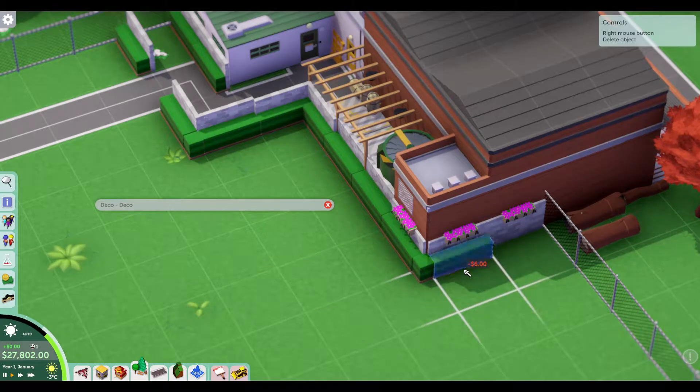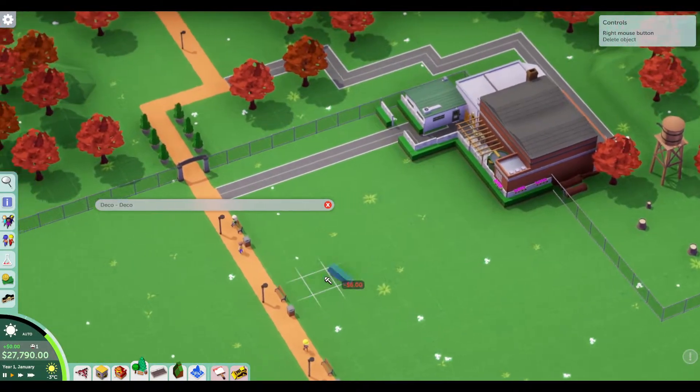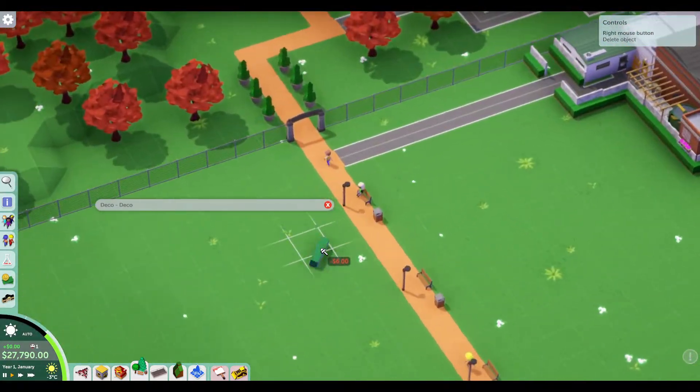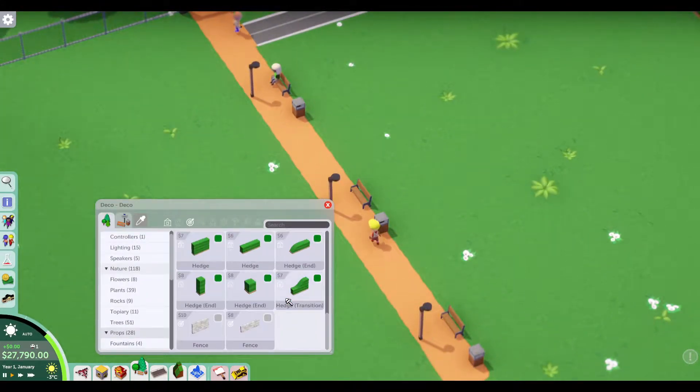I know this is really pointless because maybe I should open my park, maybe I should put some things in my park — but no, we're gonna make that look pretty first. You're in my world now. My park's just gonna be a big path with some benches on it.